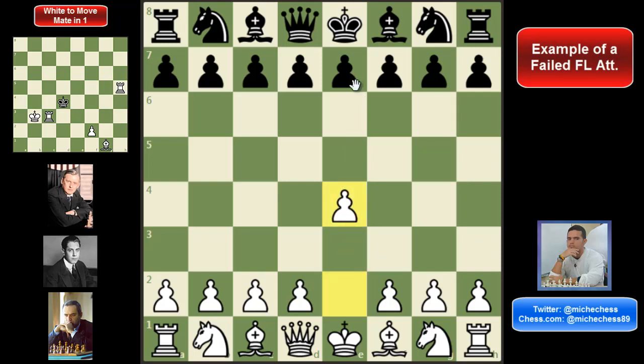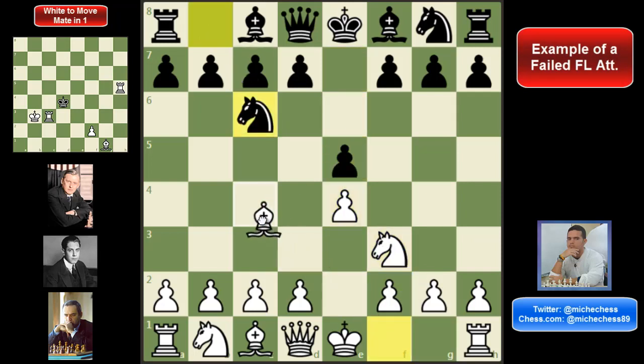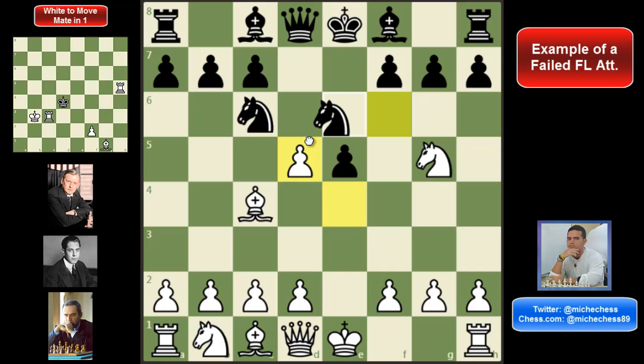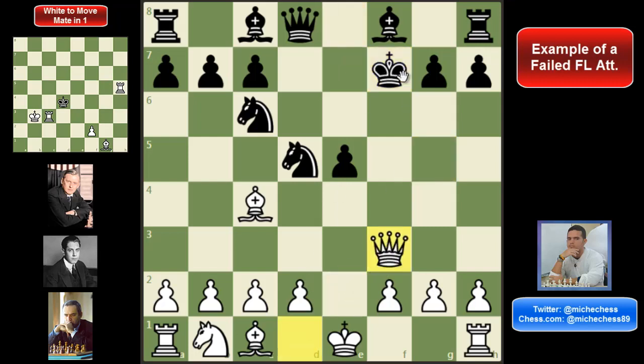They had the Fried Liver Attack on the board: e4 e5, knight f3, knight c6, bishop c4, knight f6, knight e5, d5, one takes, and this dubious move — knight takes d5. White played knight takes f7, king takes f7, queen f3, king e6, and this is the key position.